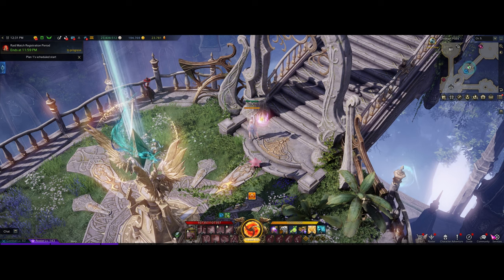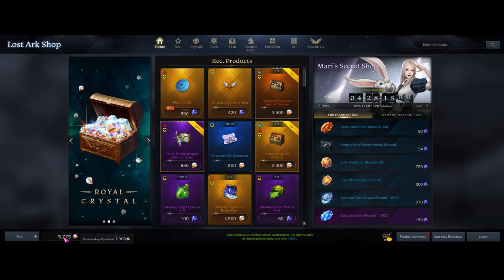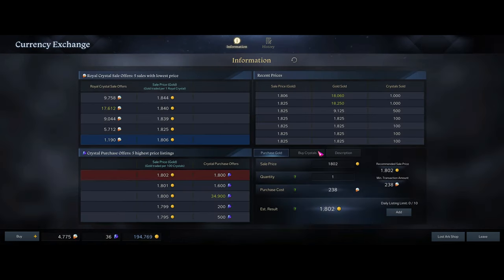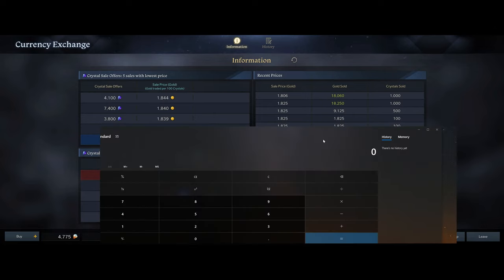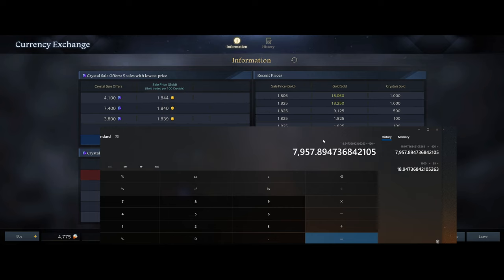The remaining blue crystals do not roll over. But as you can see, it cost about $20 — I started with 7,700 Royal Crystals. So $20 for 6 months worth of aura. At the current exchange rate: 1,800 gold divided by 95 Royal Crystals will get you 19 gold per Royal Crystal, and it costs about 420 Royal Crystals for 1 month of Crystalline Aura. With 6 months of Crystalline Aura, $20 will get you 47,000 gold worth of Crystalline Aura.